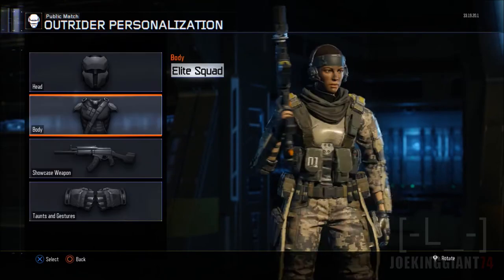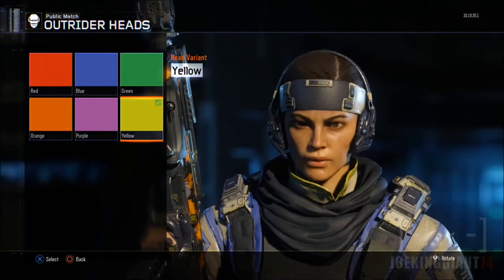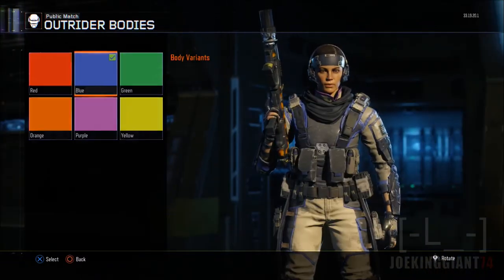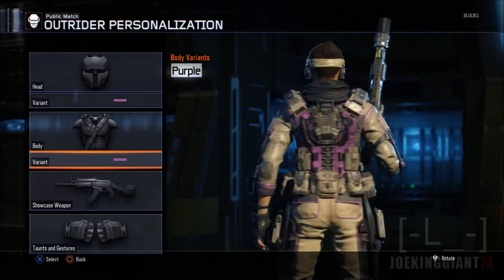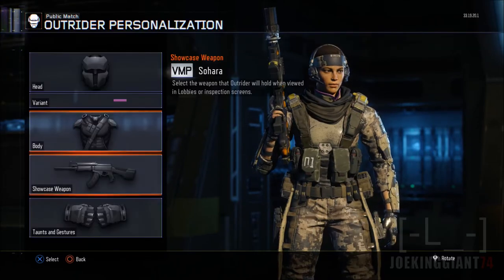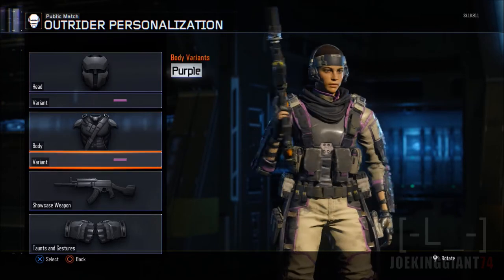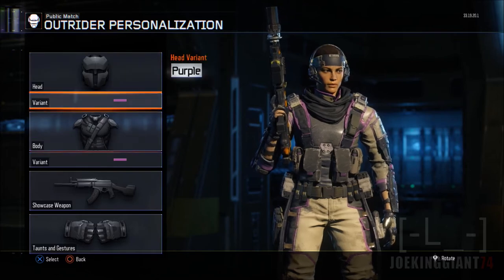And then we got Delete Squad, and then my favorite one — Professional. Now this one, you can change the color of both gears, like blue to blue, or purple to purple. Yeah, like you can change a little bit of the color once you get into Professional, and I believe it's quite awesome. It's just Professional where you can change one of the colors for the parts of this character, the Outrider.